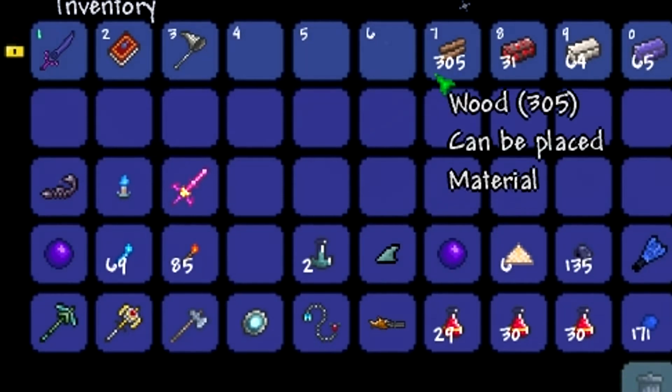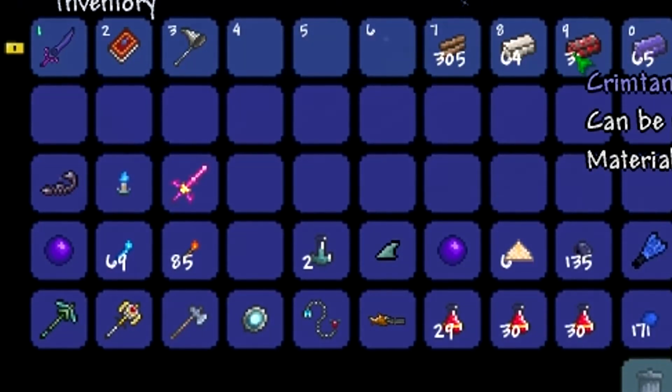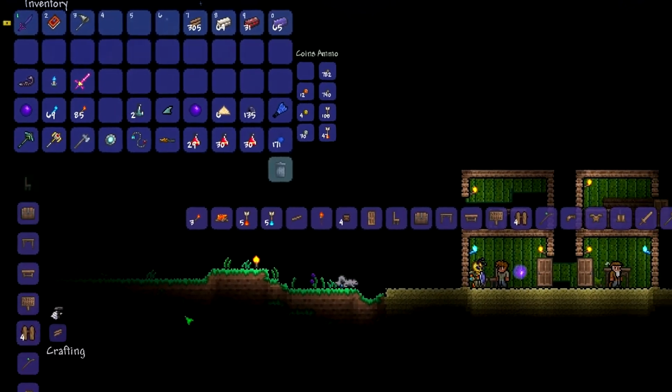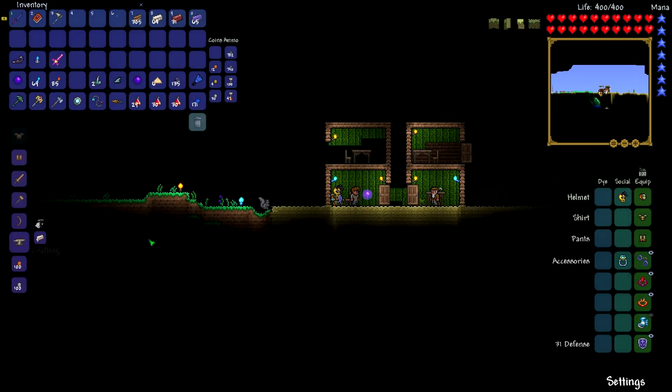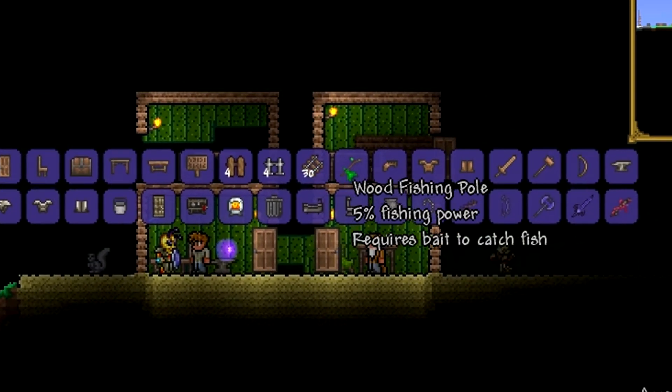As you can see I have wood, iron, crimtane, and demonite — those are all the things I know how to craft. Let me quickly make an anvil; I didn't actually have that in this world. You can make a wooden fishing pole.